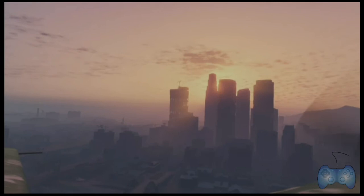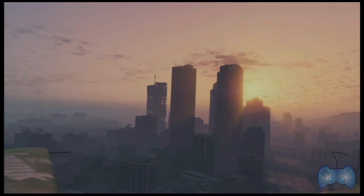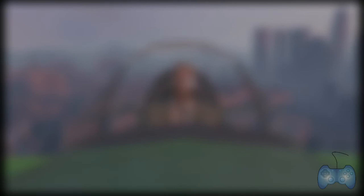So there you have it. But what if you don't feel like driving a car? We decided to take things to the air and find out exactly what is the fastest plane in GTA 5 Online. Here you can see the top 3 fastest planes in this game: coming in first is the brand new Vestra with a time of 14.715 seconds, coming in second is the Mallard with 15.782 seconds, and finally the Luxor with a time of 15.882 seconds.